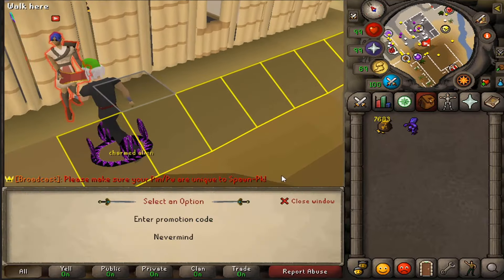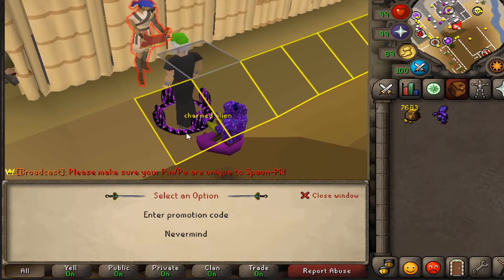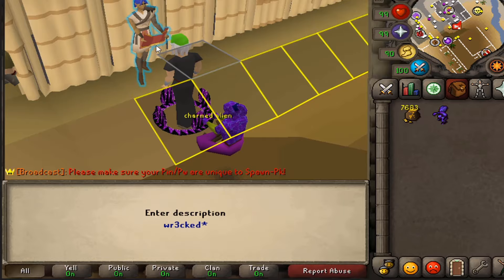Alright guys, so if you want a free Wrecked You Santa hat here on SpawnPK, come by in the own bank, talk to the referral manager, enter my code right there, which is Wrecked.